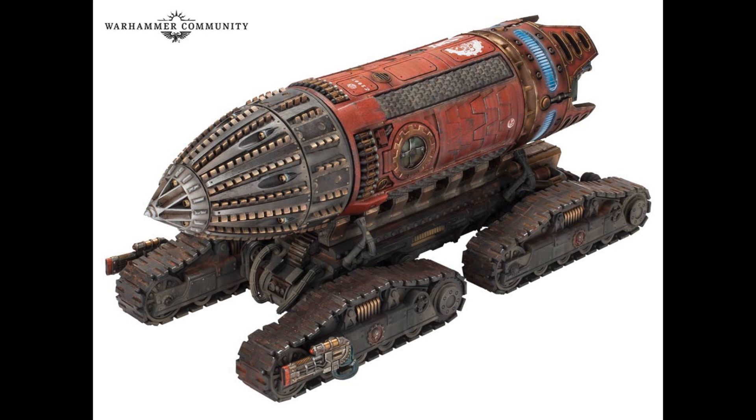The Imperial Subterranean vehicles are vehicles that move, who would have guessed it, underground. They are tunneling troop transports utilized by a variety of Imperial factions, and also collectively or colloquially known as Tunnelers or Miners. These machines tunnel their way underground while the battle rages above them, bypassing enemy troops and fortifications and emerging behind enemy lines. The Tunnelers can also move above ground, but that way they are really, really slow, and it is far more common to see them being transported to where they need to go on giant tracked or otherwise transporter vehicles.